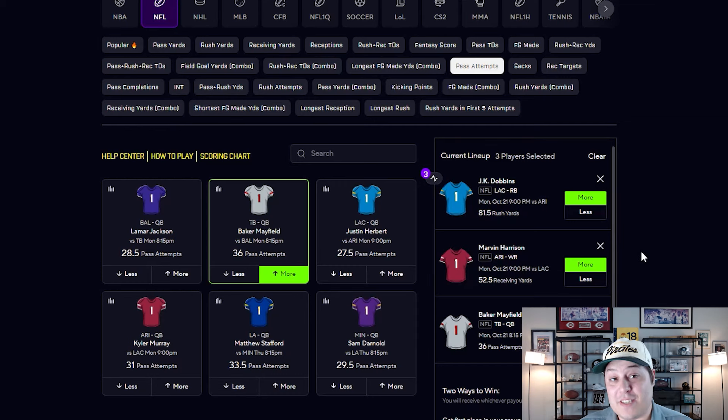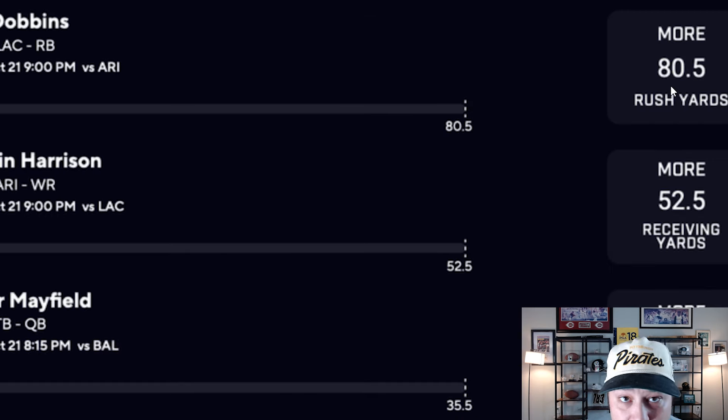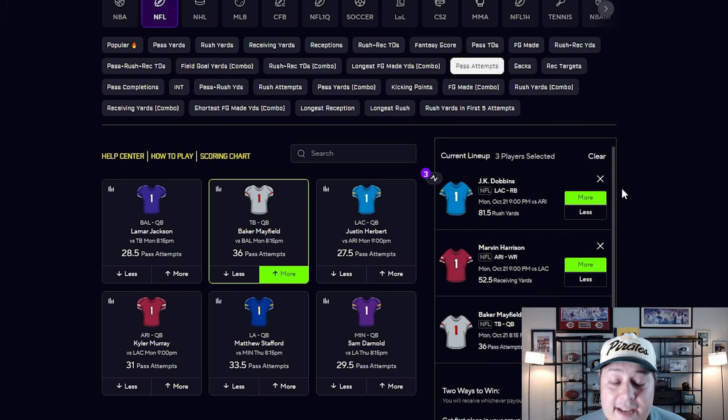On the prop side, I've got six props already taken that you might want to consider. The first is an over on JK Dobbins rushing yards. He's got a super soft matchup against the Cardinals front seven, who have been torched to start 2024 — a bottom-five defense in rushing yards allowed per game. The Chargers have also been rushing the ball a ton under Jim Harbaugh, and Dobbins has looked electric this season. I got this at 81.5 to 82.5 on most books — I ended up getting one yard lower on Patreon. Even at 81.5, I'd still smack that over.